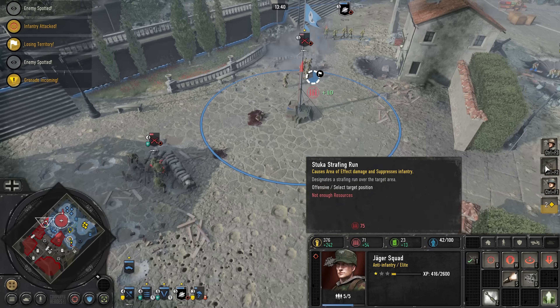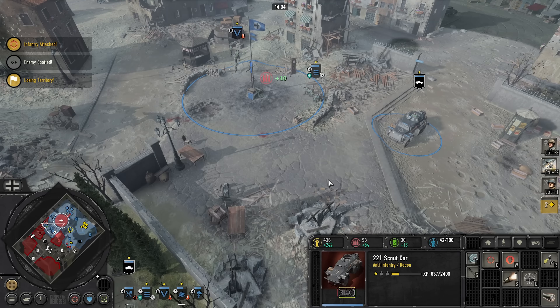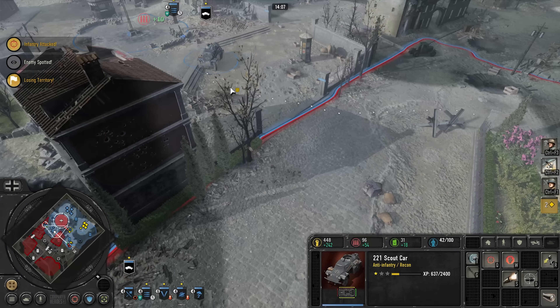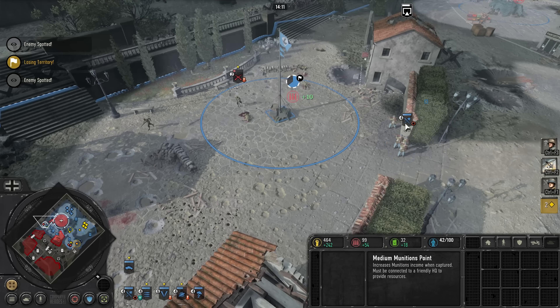All right, I can finally start getting some Stokes. I need to run — I just need to be able to get him now. Is there a Sherman back there? No, I'm right here. Ha ha ha. Got him, you shiny bugger.